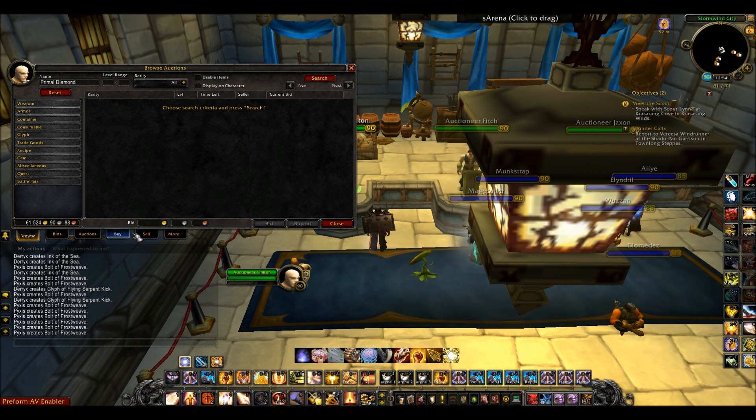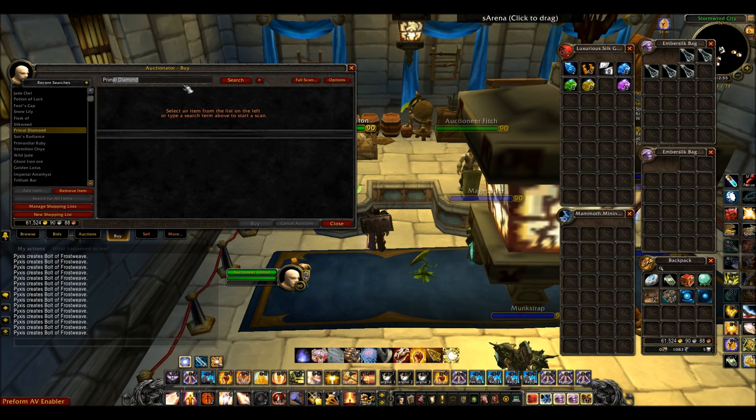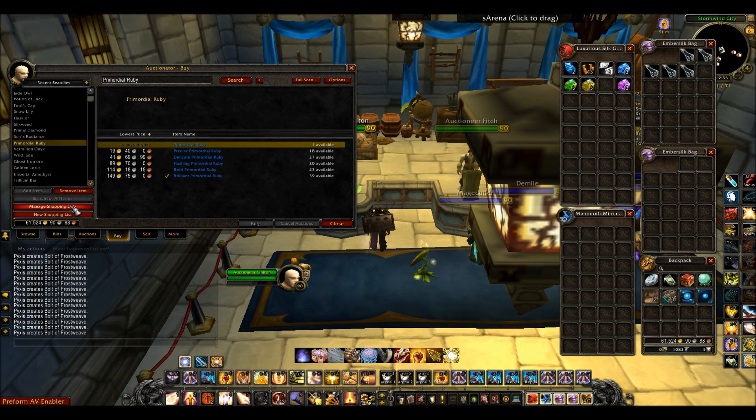So if you look here it's got the kind of three main Auction House tabs that are always there, and it's got three extra ones that it adds. First it's got the Buy button, and this is just like the normal browse button on the Auction House where you can buy different gems or ores or whatever you want to buy. The good thing is it remembers what you last searched. It also has shopping lists so you can save different things you buy regularly, such as certain gems or certain types of ore, and then you can easily access them and search for them. That's a really useful feature.